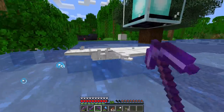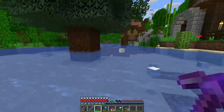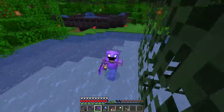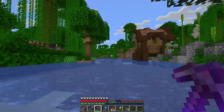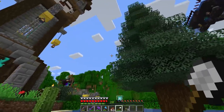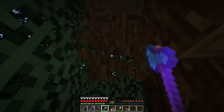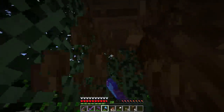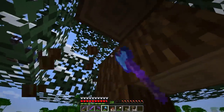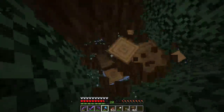I'd like to put this beacon in as central a spot as possible, keeping the 50-block effect range in mind. I think we could create a room sunken down in the water here with sandstone on the walls. The beacon will be inside, but if you put glass above a beacon it still works — and you can even change the beam color with glass.